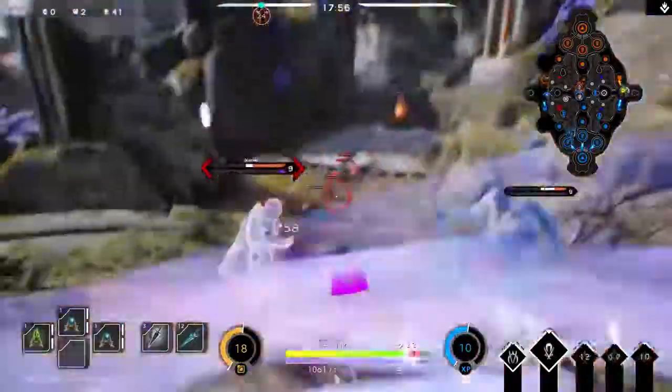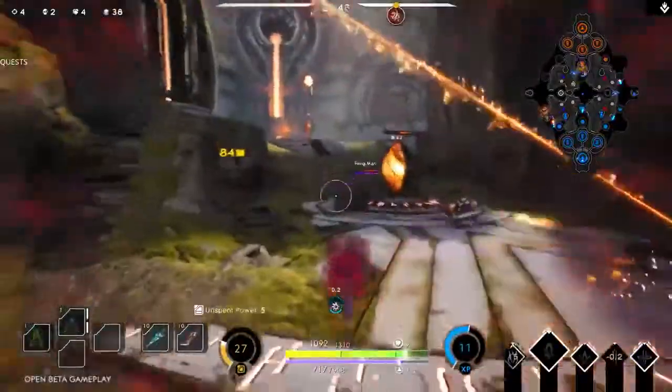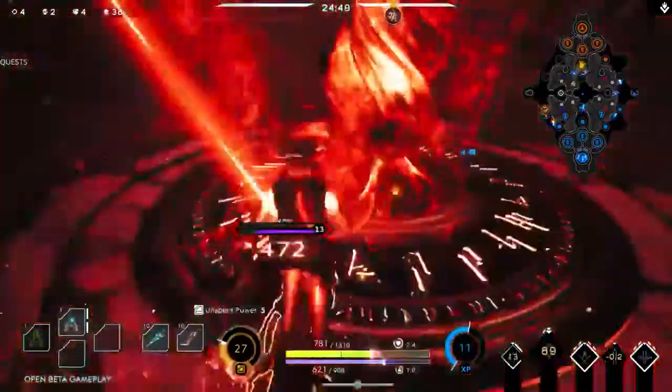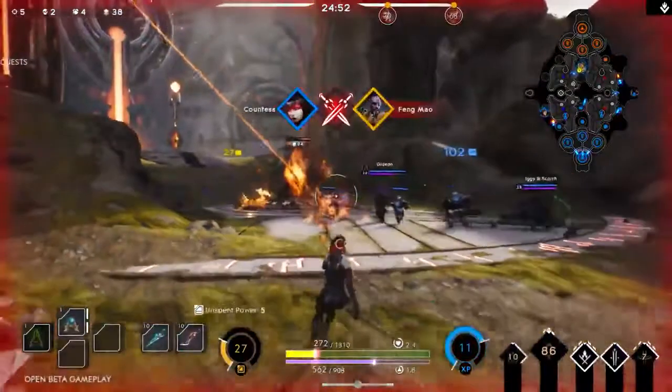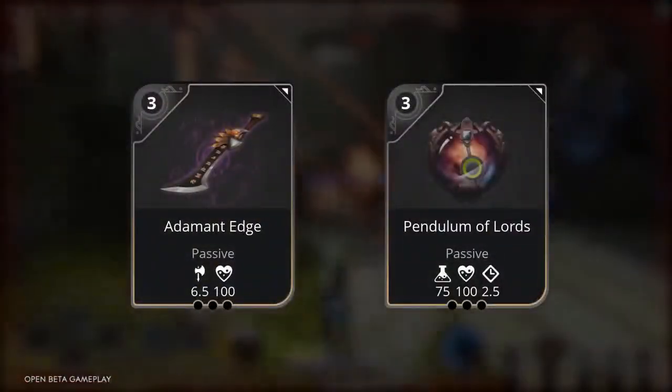Countess is a burst caster whose greatest strengths are misdirection and unpredictability. Utilizing her abilities, Countess can quickly single out and assassinate a key target and vanish into the darkness. Focus on buying cards that increase your physical damage and mana.